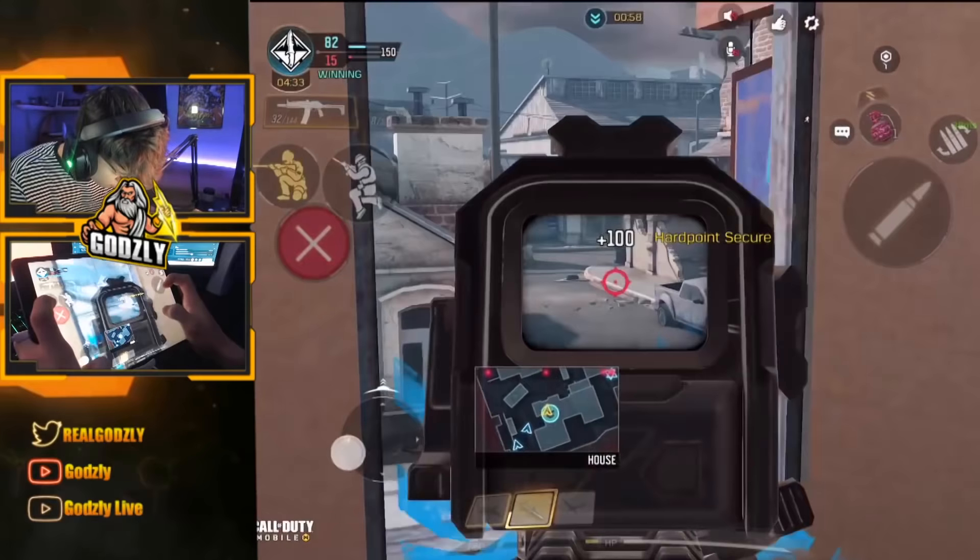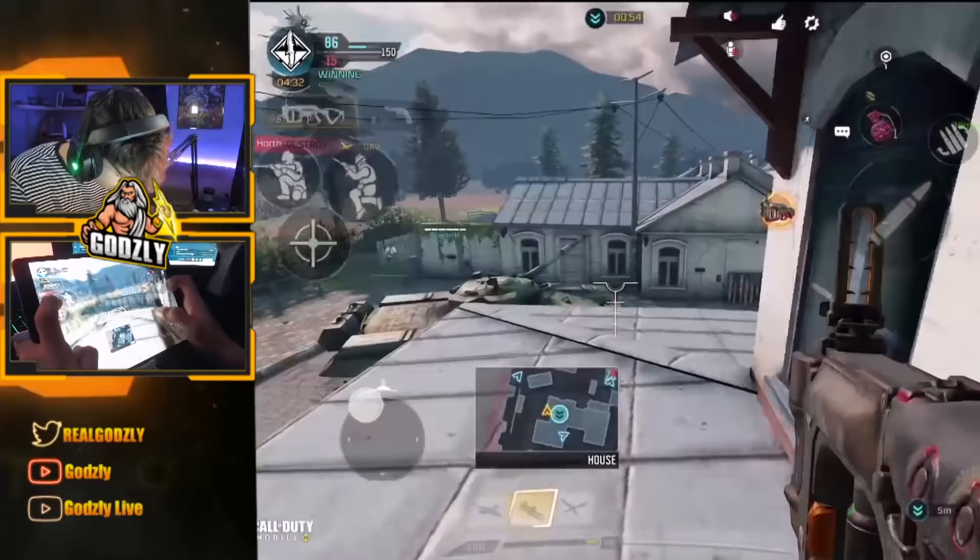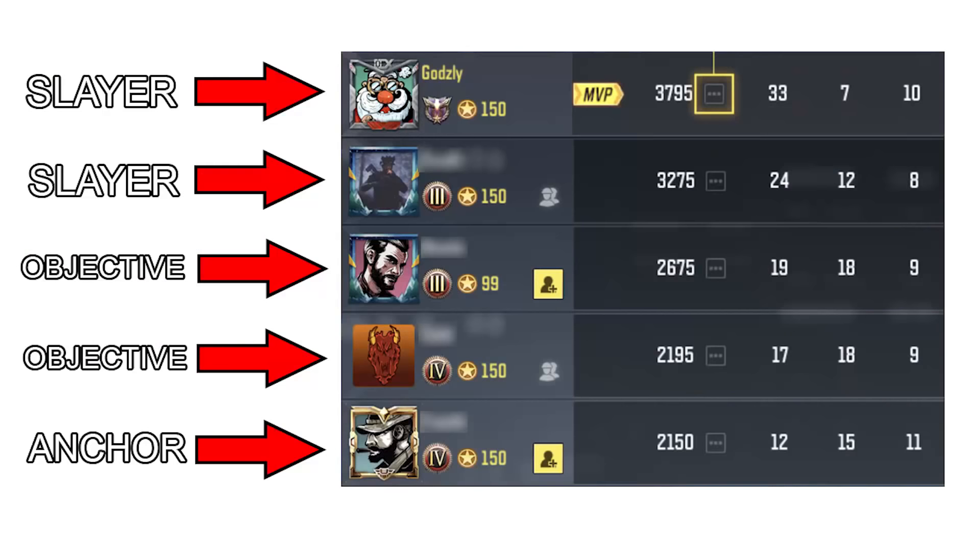On an organized competitive team, each player knows what role they're playing before they hop into a match. There are three main roles when you're playing hardpoint: Anchor, Slayer, and Objective.